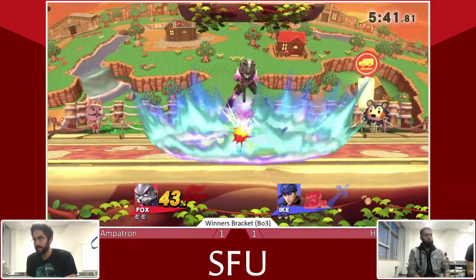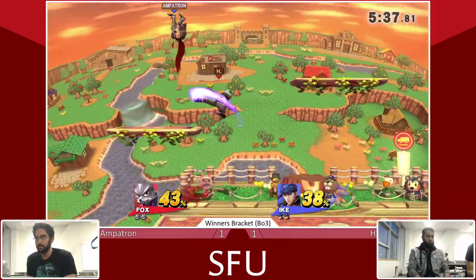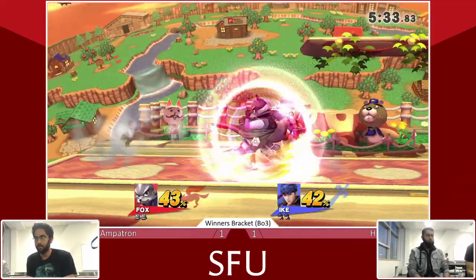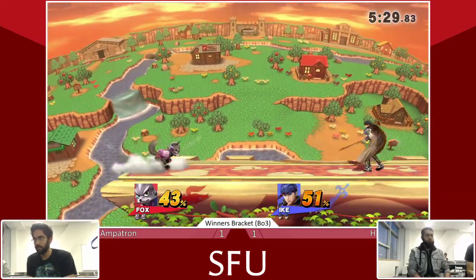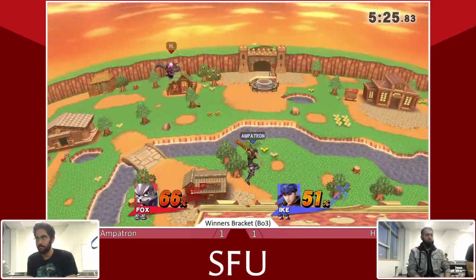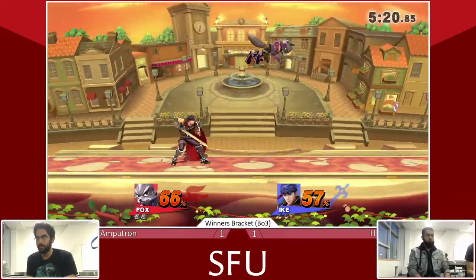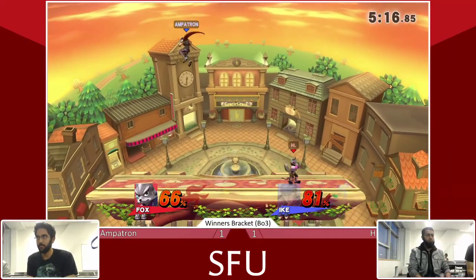I feel like Ike's going to be able to wall Fox out really easily using his sword, but at the same time Fox's specialty is getting in and starting off those punishes. That was a great neutral air into the forward tilt — his conversions, that's exactly what you need to see with Ike. Ike can definitely challenge Fox's recovery if he gets wind of what he's doing ahead of time. Great up tilt and up air conversion.